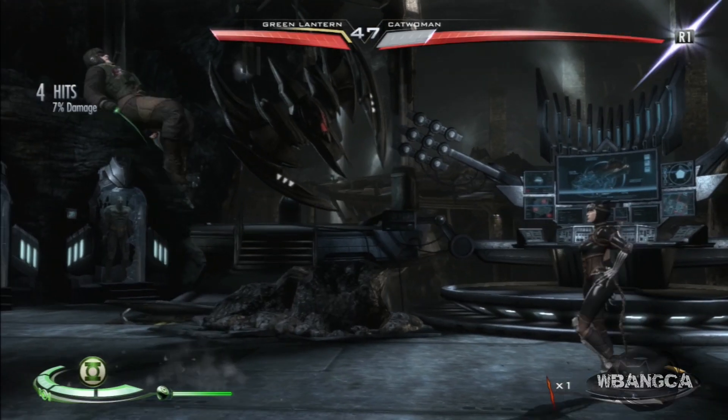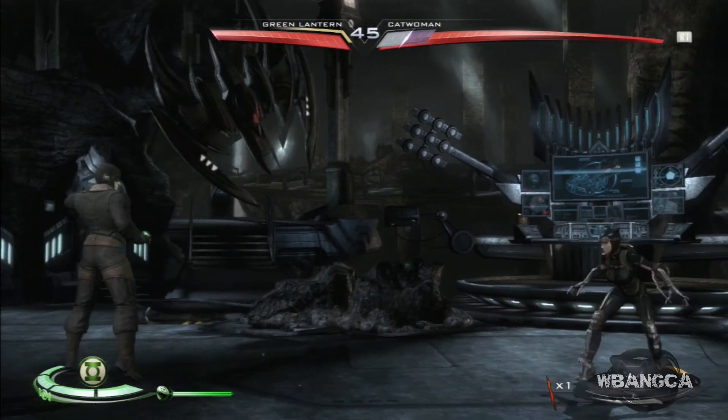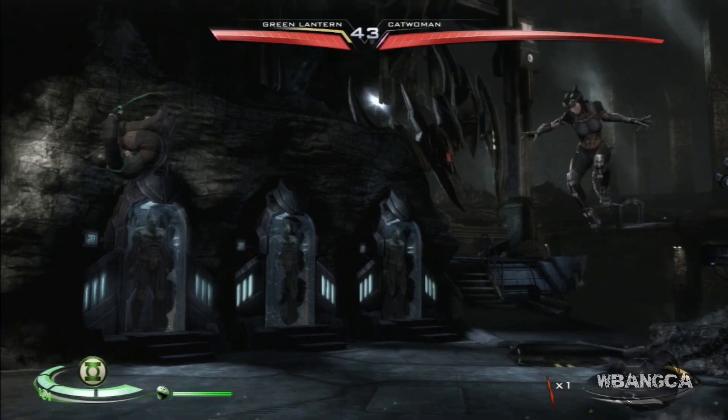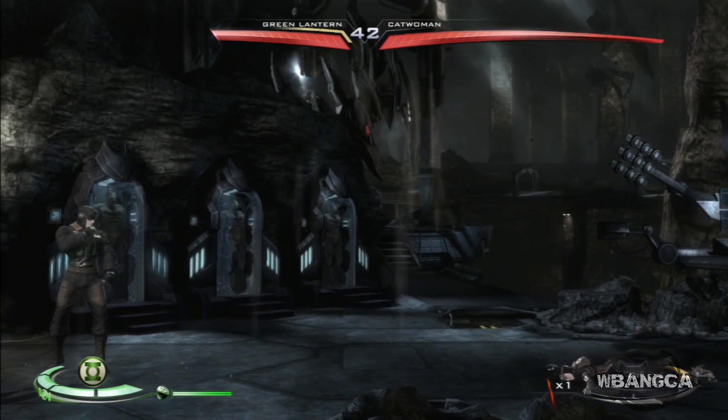We're going to go really quickly. Turbine Smash — ground and air. We're going to try to save this game by not dying. This is Turbine Smash on the ground. We can do one in the air, but we have to be in the air. That was Turbine Smash in the air.